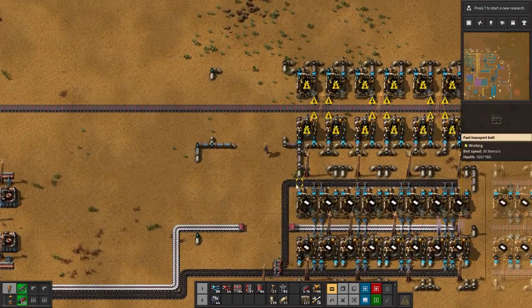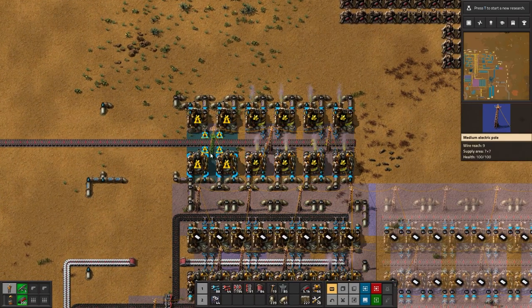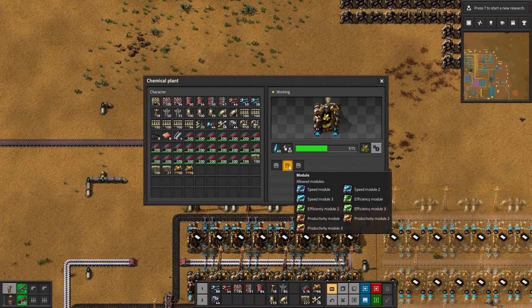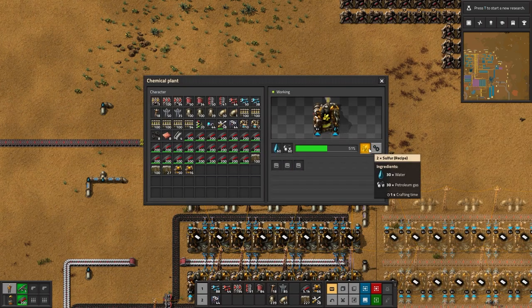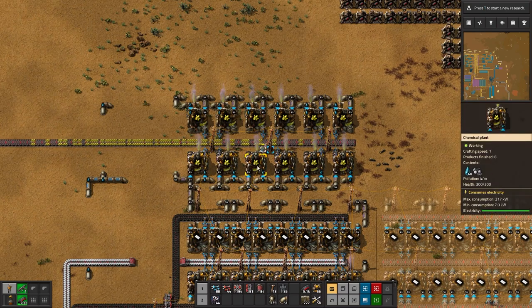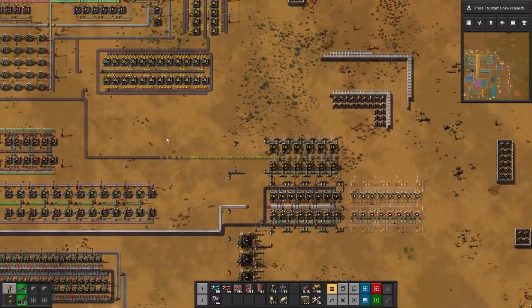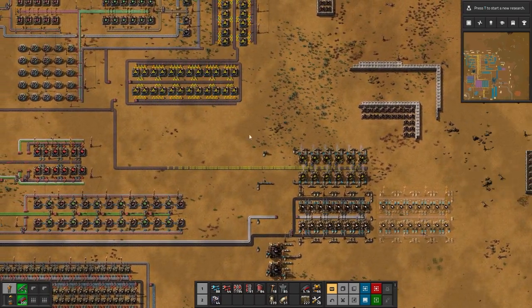Let's go ahead and place down the necessities — the power connections. These produce extremely quickly: every second you get two sulfur. Because we have twenty-four of these machines, that's twenty-four sulfur, which is a little bit overkill I think. They are going to keep on producing while other things catch up.